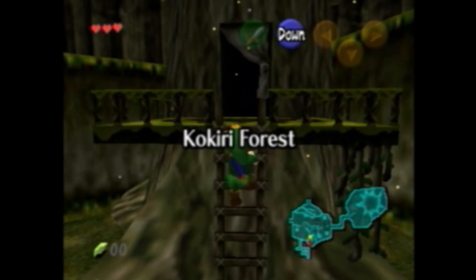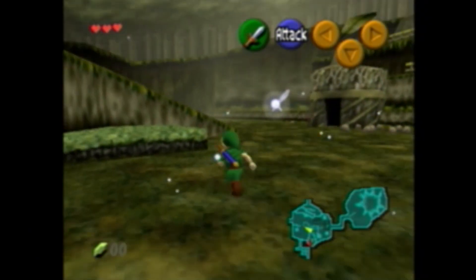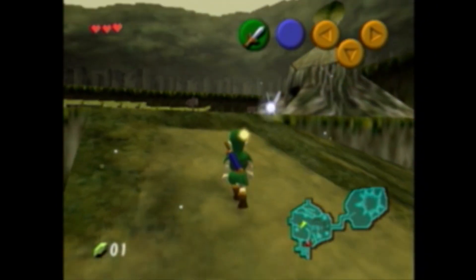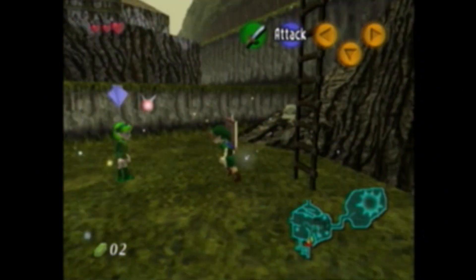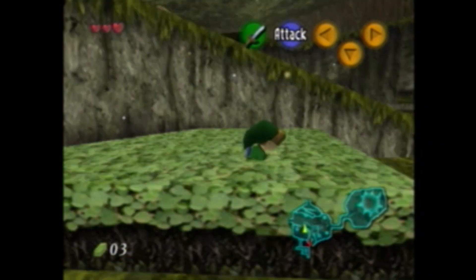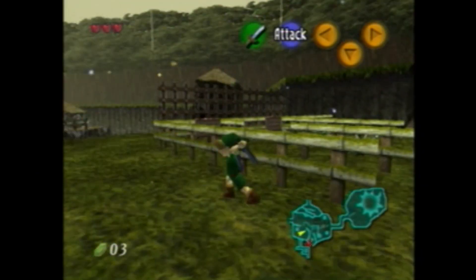And here's some Zelda. Ocarina of Time runs OK, though of course it slows down when using texture packs. But Majora's Mask is still a bit slow — better than in the last release, and we don't know what optimization can still be done to the Glide plugin.